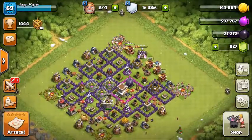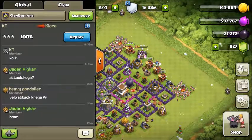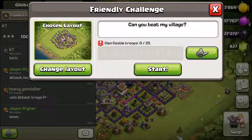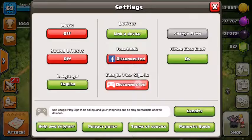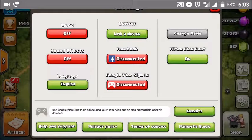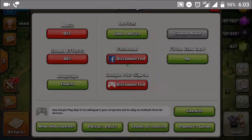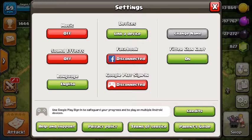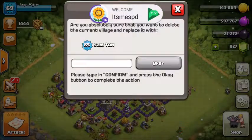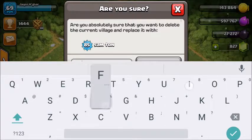Its duration is five seconds. What it does is it creates a ring, and all the troops attacking your base get frozen within that circle. Its radius is two tiles, damage type is area splash, and favorite target is any. The most important thing is that it targets both ground and air troops.